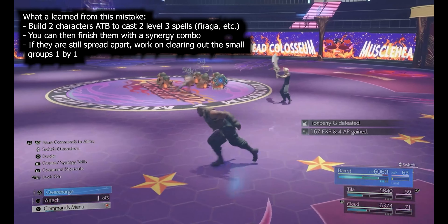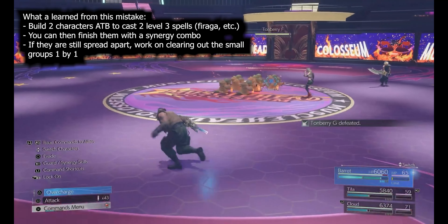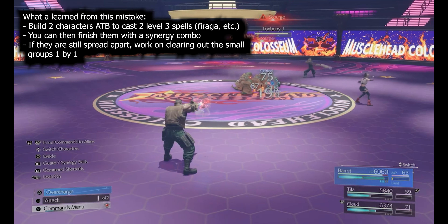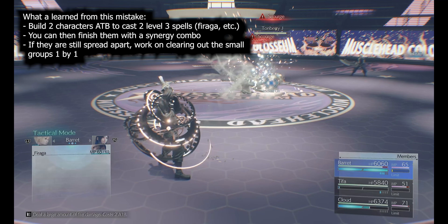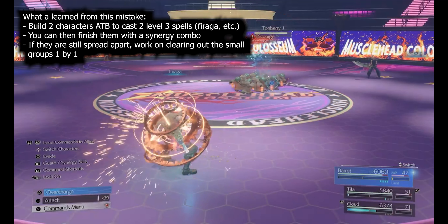Once you get them all clumped up at full health, you can cast a big spell — Firaga, Blizzaga, whatever — and all of those spells will knock them up into the air and they'll fall to the ground. Ideally, cast two level-three spells back to back and then avoid the Doom and Glooms after you do this.